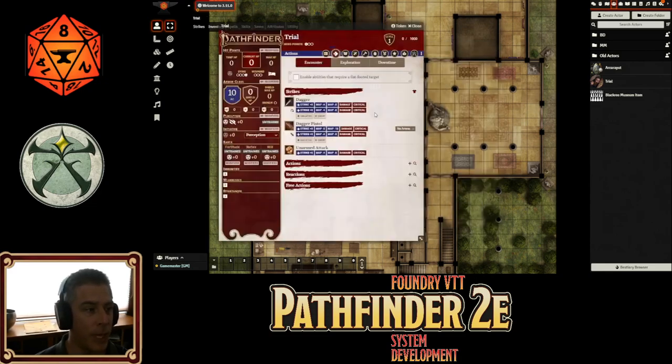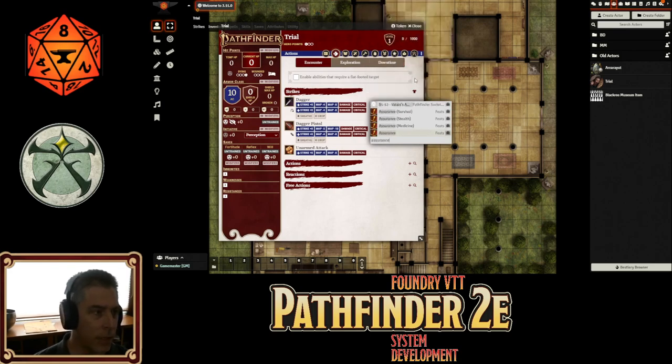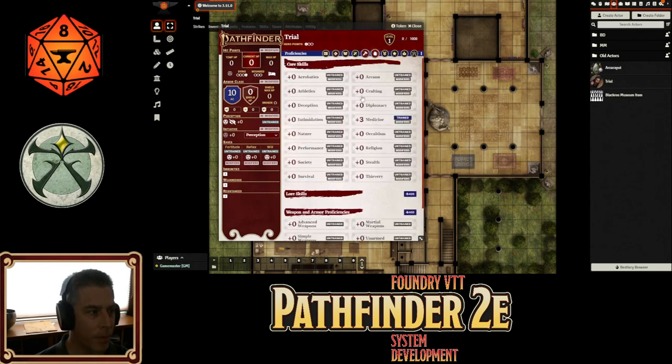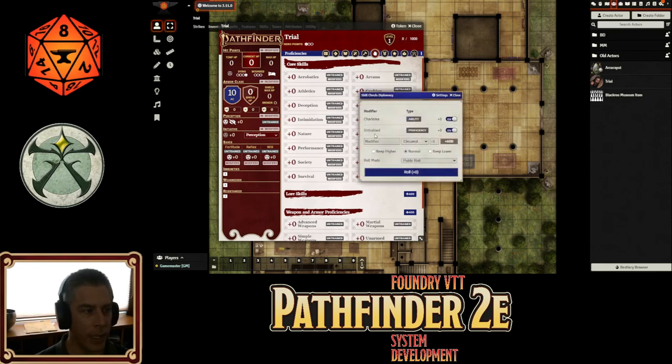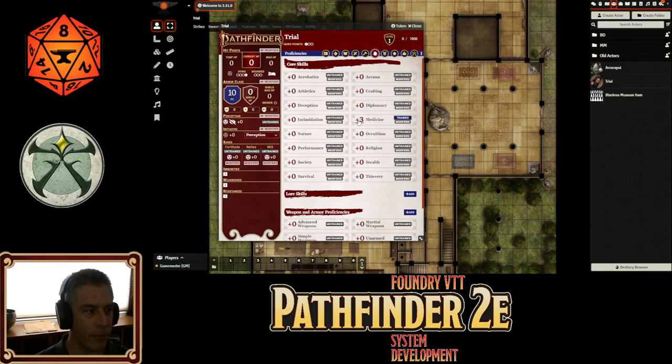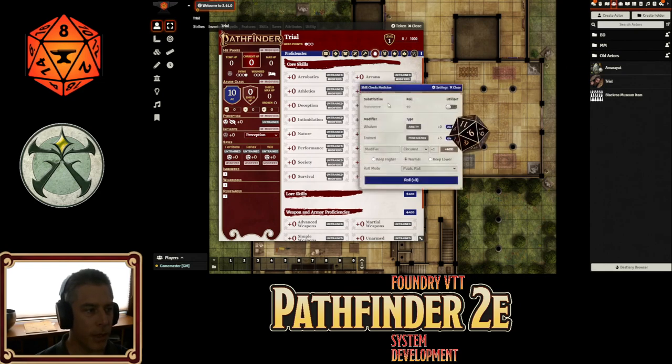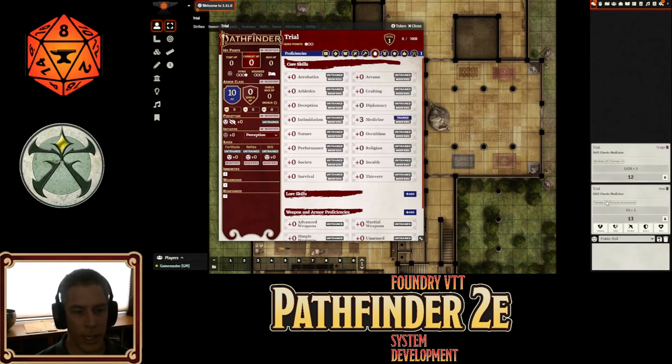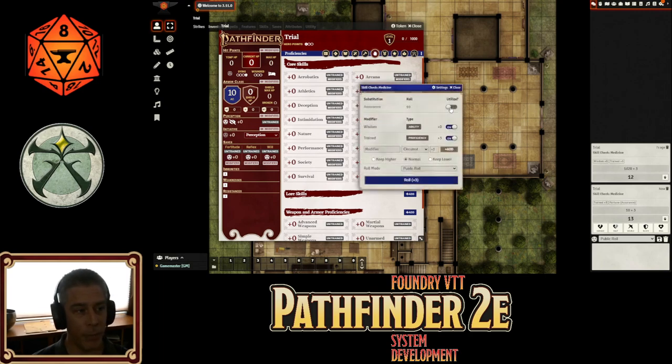And then the last one I want to demonstrate for today — assurance. Let's give this guy assurance and medicine, because that's pretty much the most common one. So here's my medicine roll. If I was just to roll a normal roll, you'll see it pops up — charisma, untrained. But for medicine, I can turn on assurance. So here we've got the normal roll, or I can just use the assurance roll, and it'll automatically do that fortune trait plugged in, just give me a flat 10 plus three. So assurance is now built into the system. You have to get it from the pop-up menu, but you can just toggle it on and it'll turn off all the modifiers that don't belong with assurance.